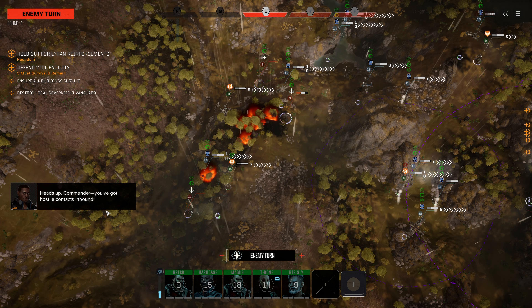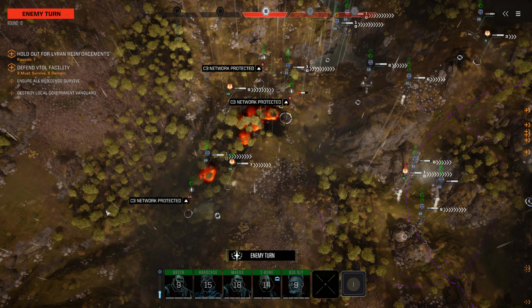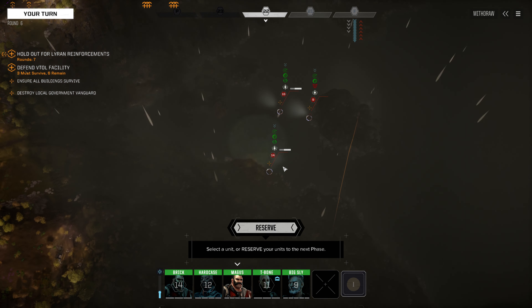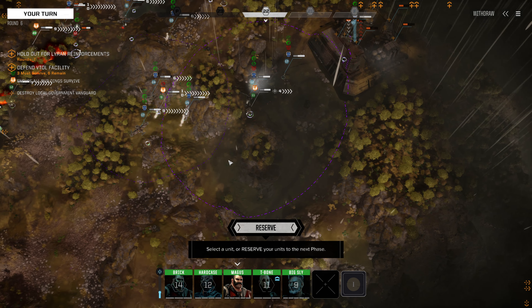Here we go, we've got another Lance on the way in. Sounds like it's on the far side, so that's going to be mildly awkward for us. Actually, I'm not sure where it is. Down here we see a Trooper, a Hunter, and a Firestarter. Okay, it'll take them some time to get there.